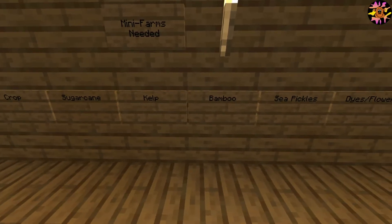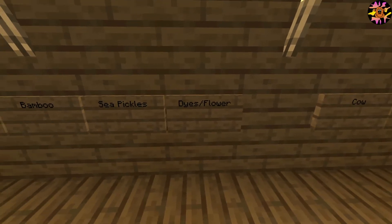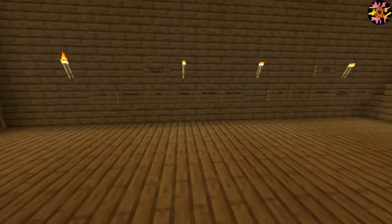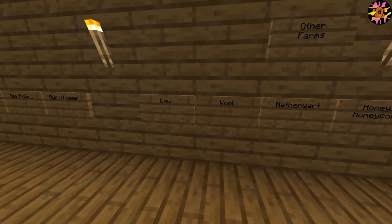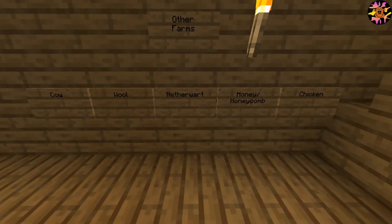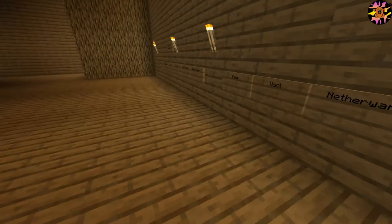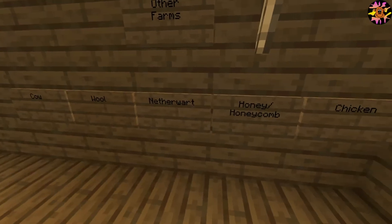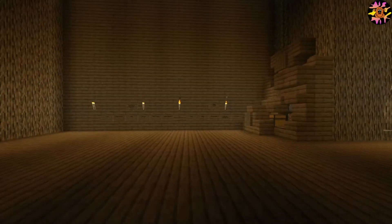Other farms we'll need: cow, wool, of course another work farm which we've already got — a small one downstairs which actually produces quite well, but I think I'm going to use it around here for decoration. Honey and honeycomb. And then of course the usual chicken cooker farm, which might be one of the first things. This thing works really well actually so I might just go with that.